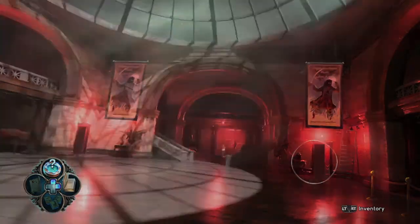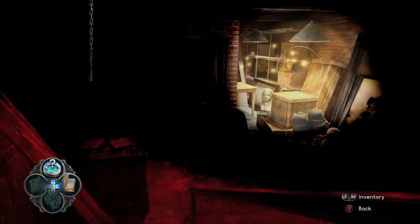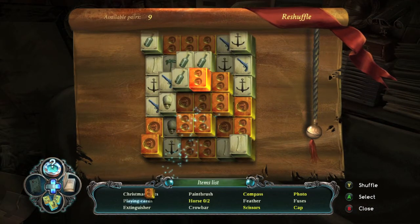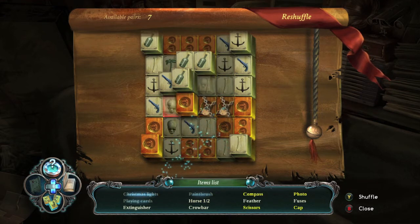Do this on the first puzzle, which is going to be during the beginning of the game when everything goes all supernatural. You have to go in the basement, use your flashlight, all that stuff. Click on the boxes to start the puzzle, hit down to set it to Mahjong mode.